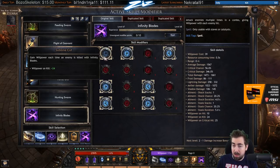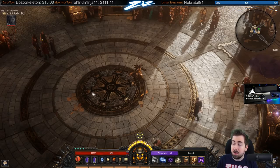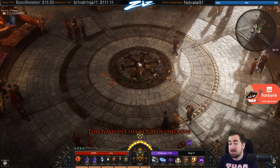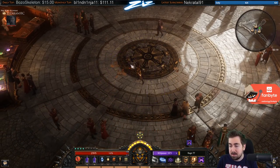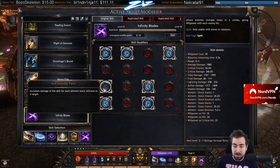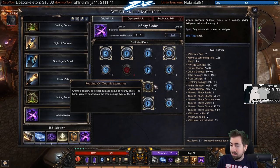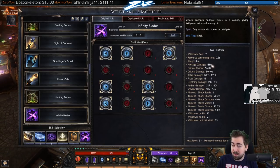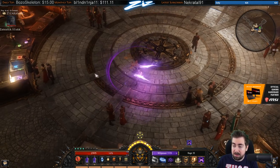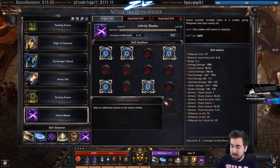For Infinity Blades, these two notables are very important: willpower from critical hits, and willpower each time an enemy is killed. That helped me use it more often. Honestly, the only reason I was using Infinity Blades is it looks so cool — like Templar Assassin from Dota or a Protoss unit from Starcraft. I had a lot of fun with it. Notable highlights: an additional attack, increased damage for each ailment, and a debuff that increases damage taken by spells — so if I've hit them, then cast Anomaly or Infinity Blades again, it increases its own damage.